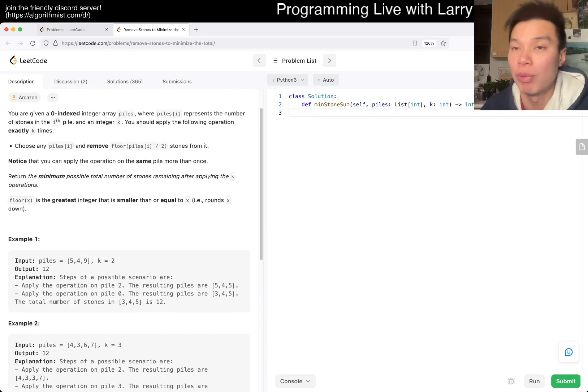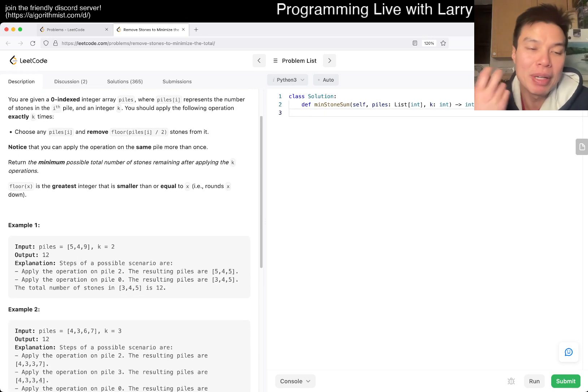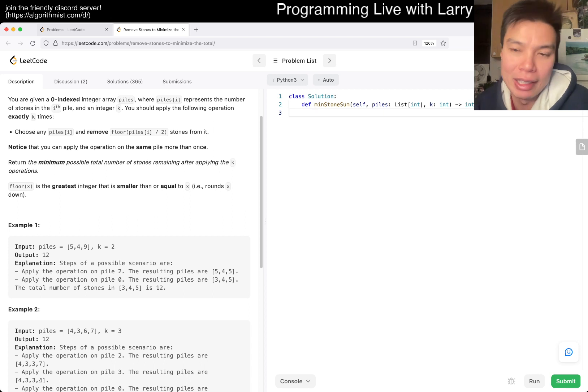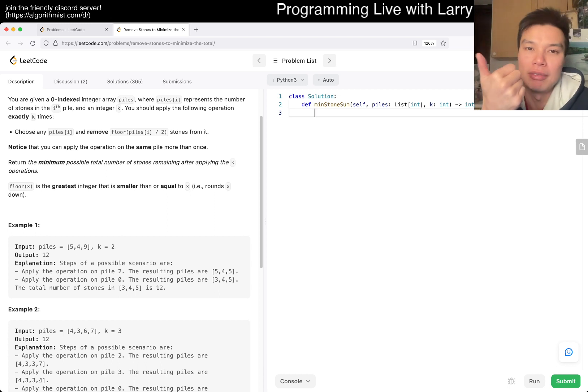The logic here is to think about what operation you want. To minimize the total number of stones, you want to take the pile with the most stones — greedy approach. Take the one with the most stones, remove half from it, and you can apply it multiple times. So: keep getting the max, k times, then put it back.